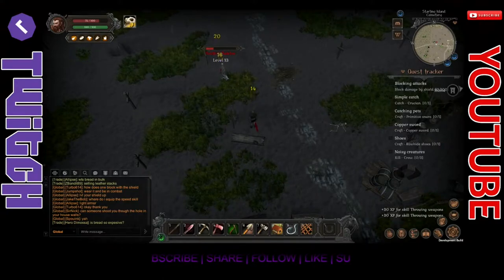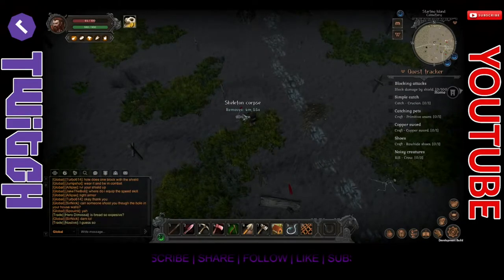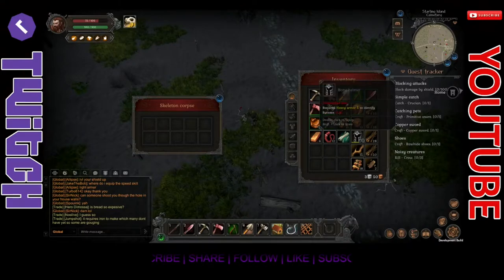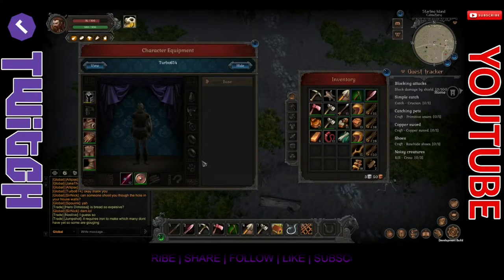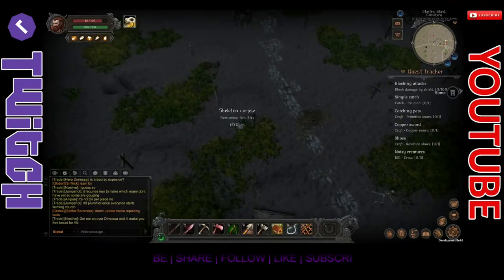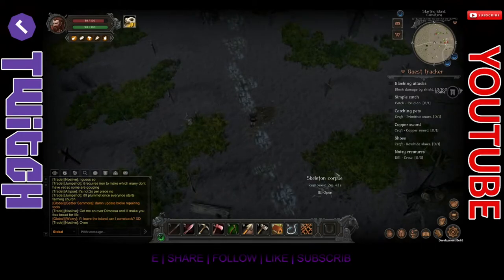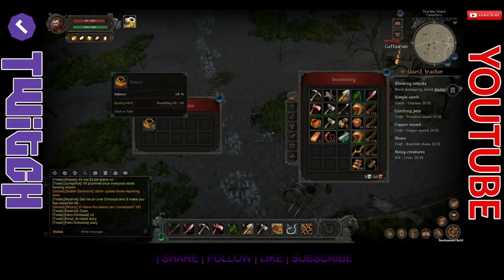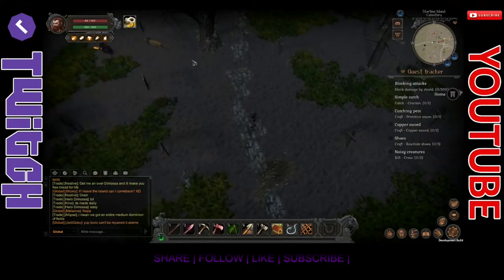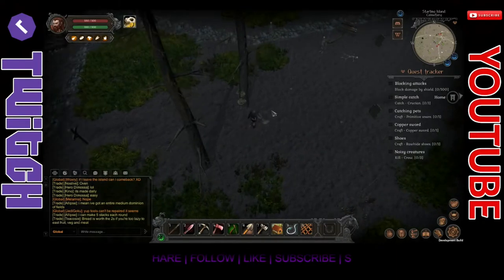Going for a high-level skeleton. The combat is janky for sure, but I'm glad I have the copper spear because it's way stronger than the wooden one. We got bones from that guy — and look at that, a bone helmet! We're gonna equip that. Look at me with my fancy new helmet!